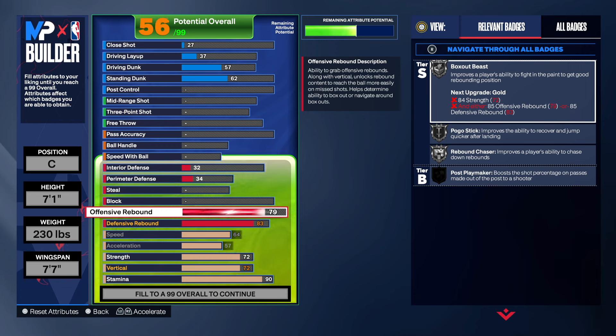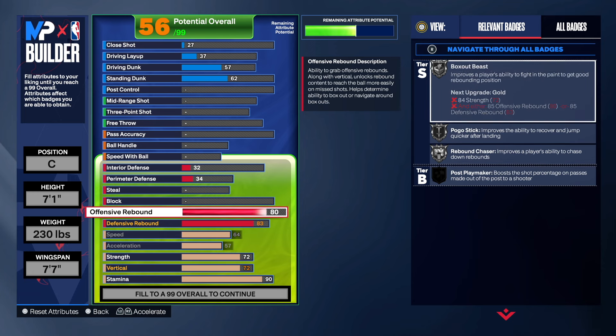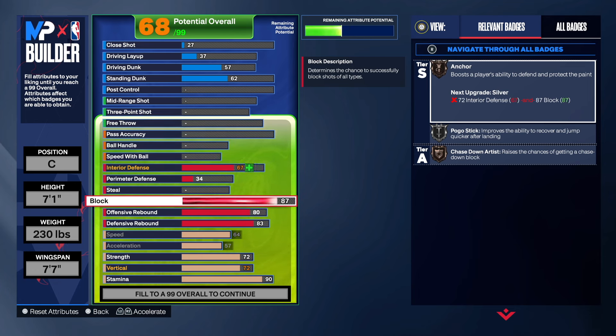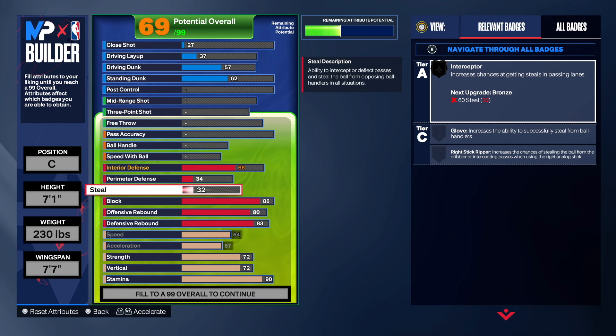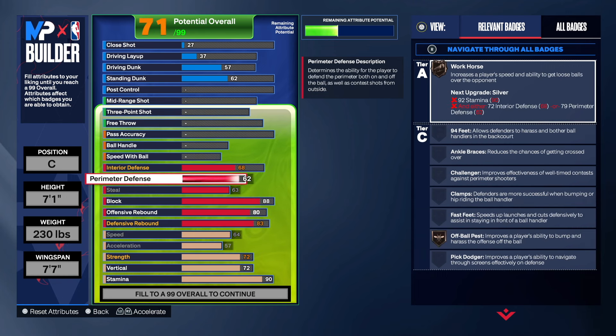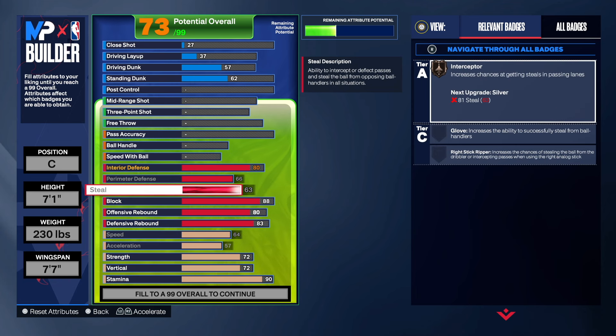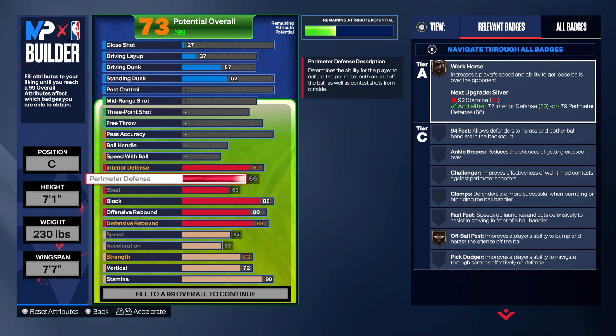I went with 80 offensive rebound. Then 88 on the block — 71 build, keep that in mind — 88 on block is insane. I maxed out the steal, maxed out the perimeter defense, and then went 80 interior defense to get Anchor silver, Post Lockdown, and Work.